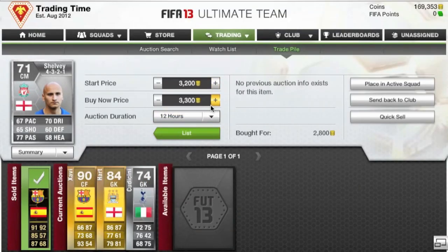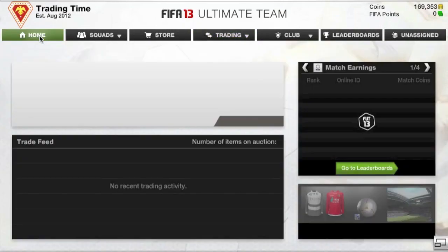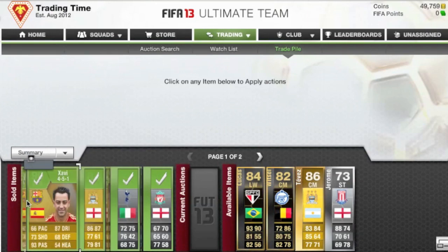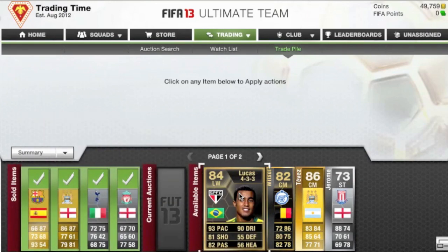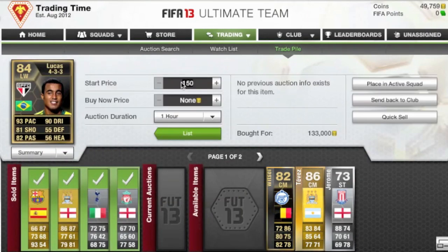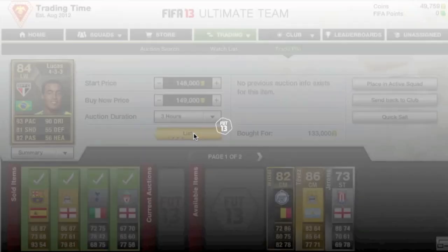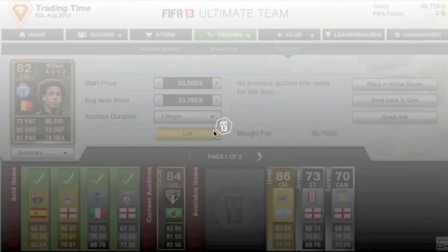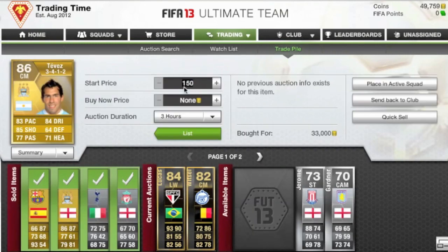I picked up a Chavi and a Joe Hart — should make like 5 to 6k on both of them, so very, very good deals as we're moving forward. When we come back, everyone has indeed sold. The Chavi was a center forward. I also picked up the second in-form Lucas, who is no longer at Sao Paulo — he has that PSG money. I picked up his second in-form for 133,000 coins on the left wing and should be able to sell him for 149,000, so with EA tax that's probably about a 7,000 to 8,000 coin profit.